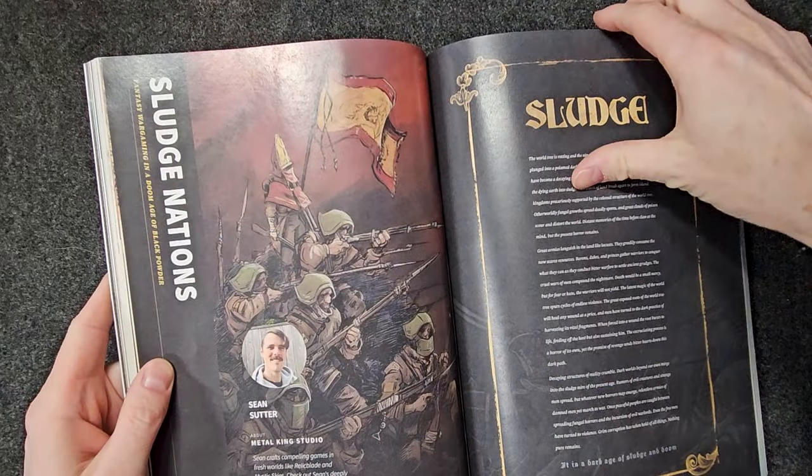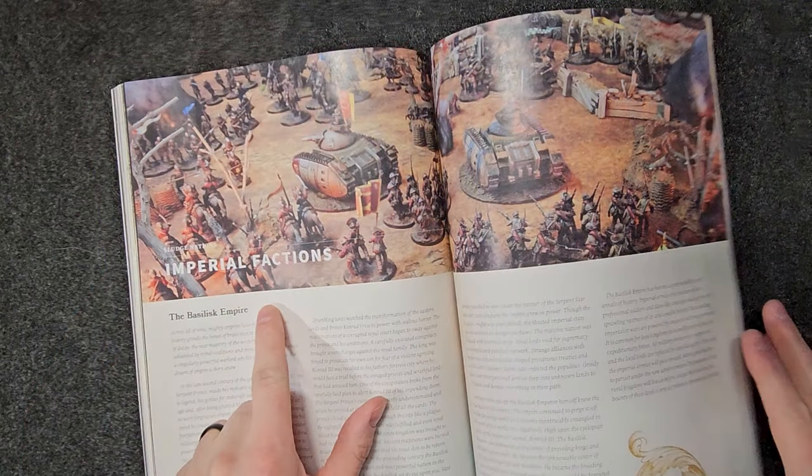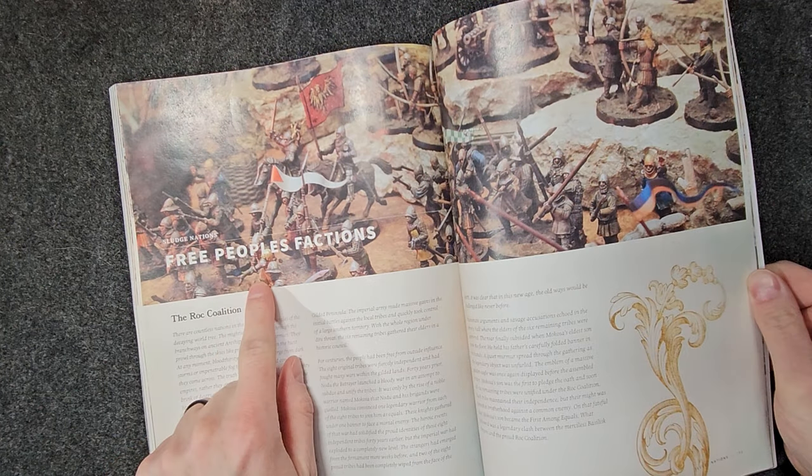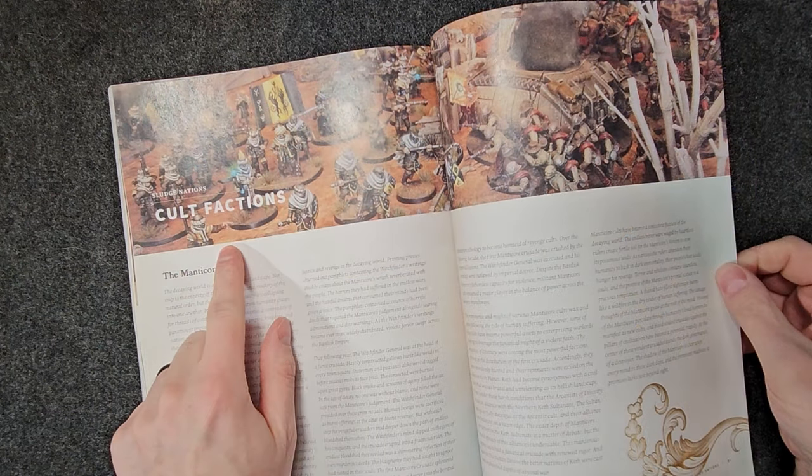There are four factions in the Sludge Nations supplement: the Imperial, the Royalist, the Free People, and the Cult factions. These four factions add new faction-specific units to the game, things like tanks and giants, large icons and gliders, in addition to variations on the already existing units like line infantry, skirmishers, and characters.